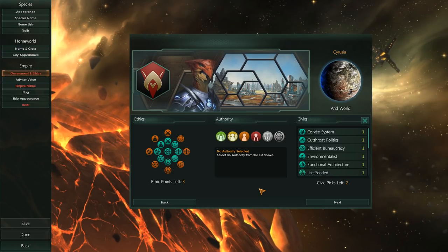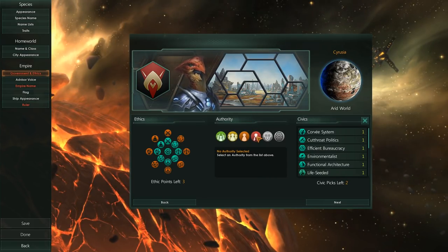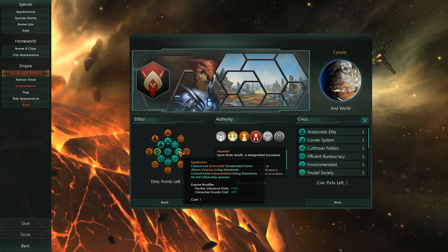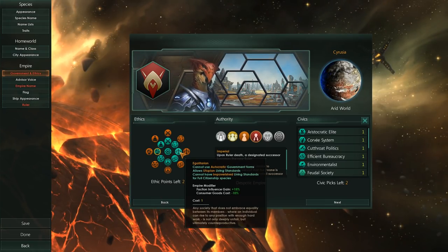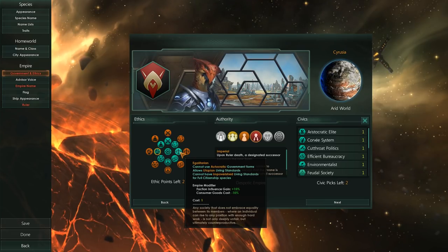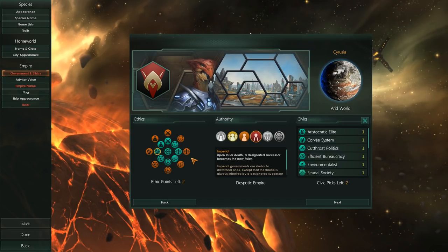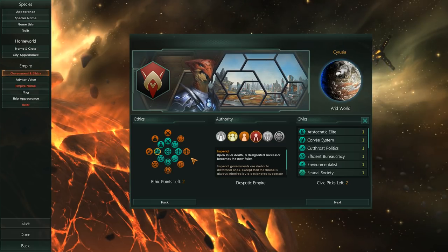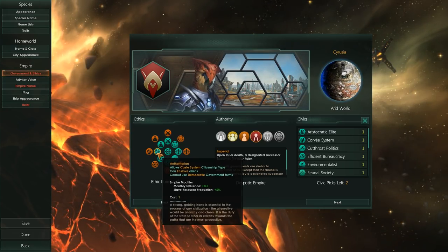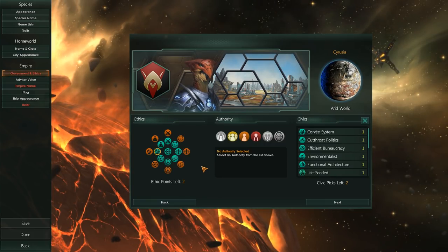I spent a bit of time on this and I'm confident this will be an all-right representation of the Achaemenid Persian Empire. First and foremost, we need an imperial ruler, so we need to be authoritarian. You could make an argument for either authoritarian or egalitarian — I'm pretty sure slavery was rare in the Achaemenid Persian Empire compared to predecessors like the Assyrians. We have to be authoritarian, otherwise we cannot be imperial. That's my argument.